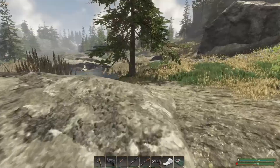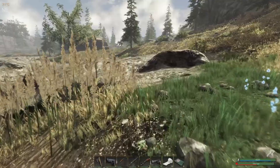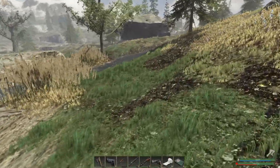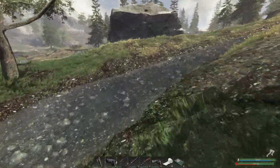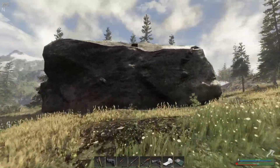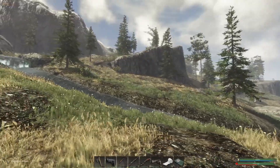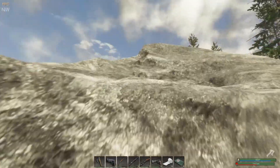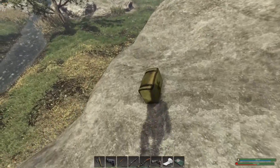As soon as we get the storage units up and running — like the power and the mass — we are going to start working on a workbench and all that other beautiful stuff that we are going to need. Please tell me I can get up here. Oh yes, we can — perfect, this is awesome!